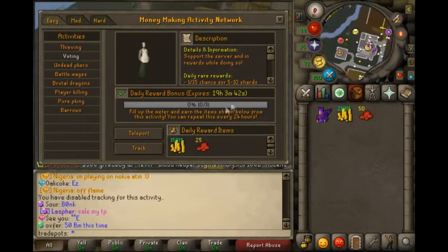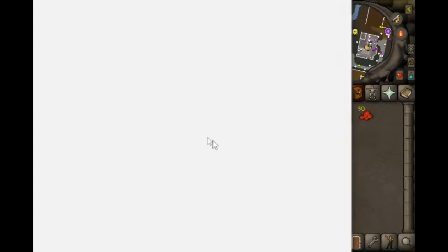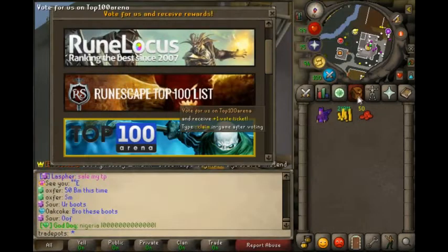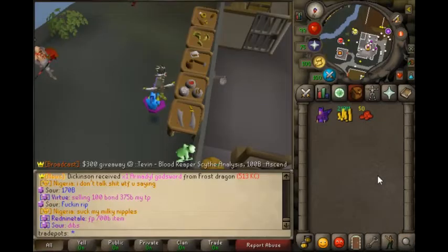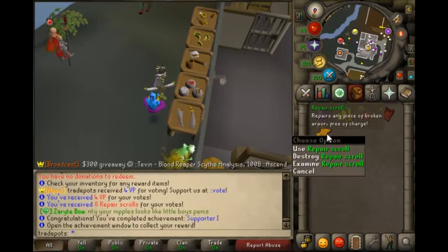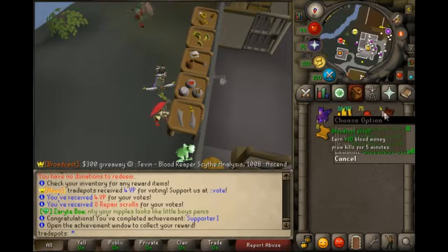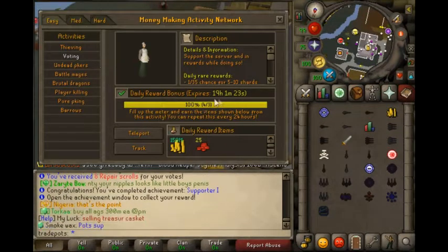Next one - might as well vote. All you do is type dot dot vote. Here are the four links. Okay, we voted on all four - type dot dot claim. There we go, repair scroll. That's pretty sick, I've never seen those. But that should also complete that - boom.